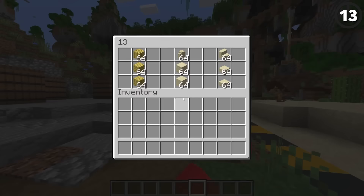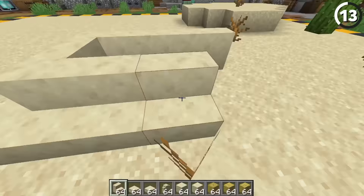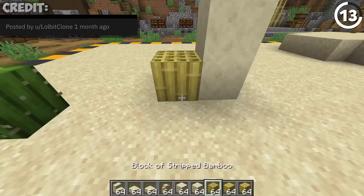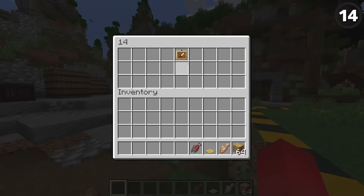With all the new types of bamboo to play around with — such as the mosaic, the planks, and the actual stripped bamboo — it's a joy for building, particularly in desert scenes. By just mixing these blocks together with some smooth sandstone, you can get some really nice color palettes going. You can even mix up the patterns, whether you're doing something simple like a wall or going more out there with a pillar design — really any of these would work.